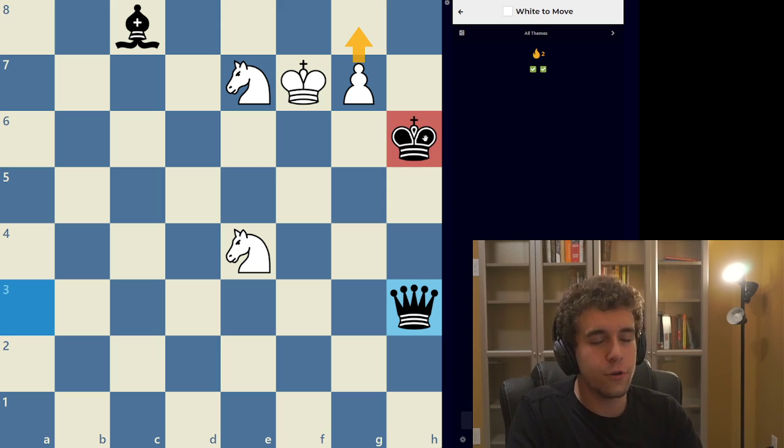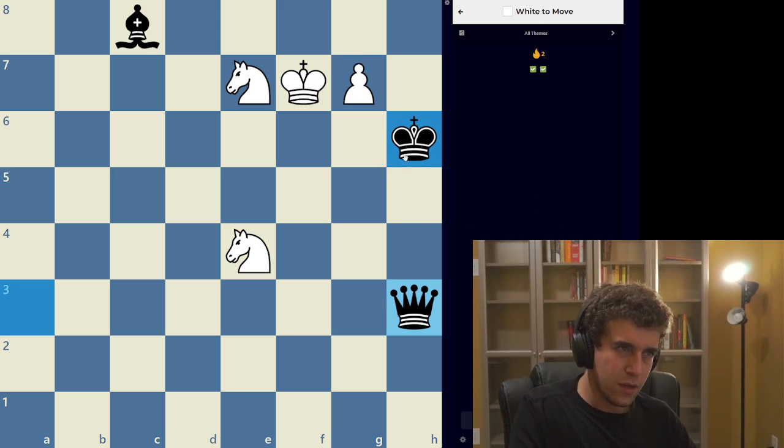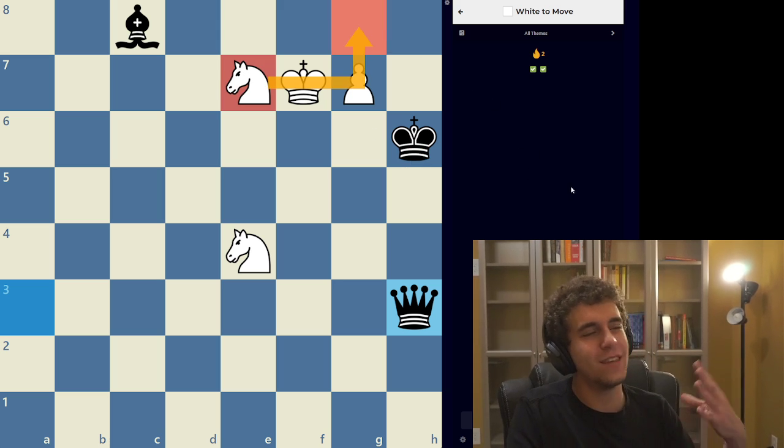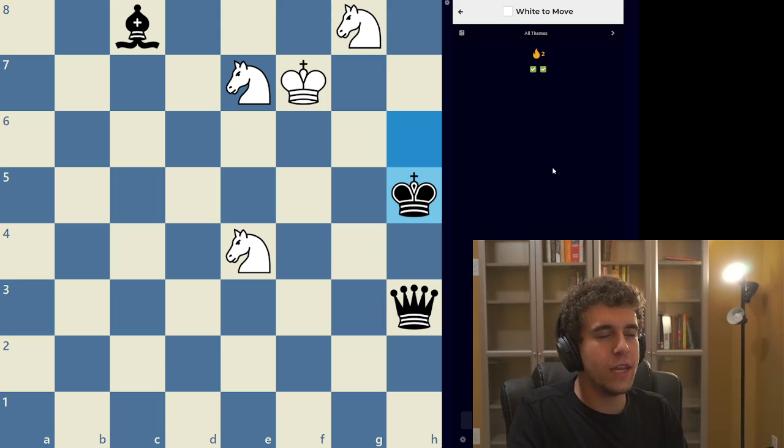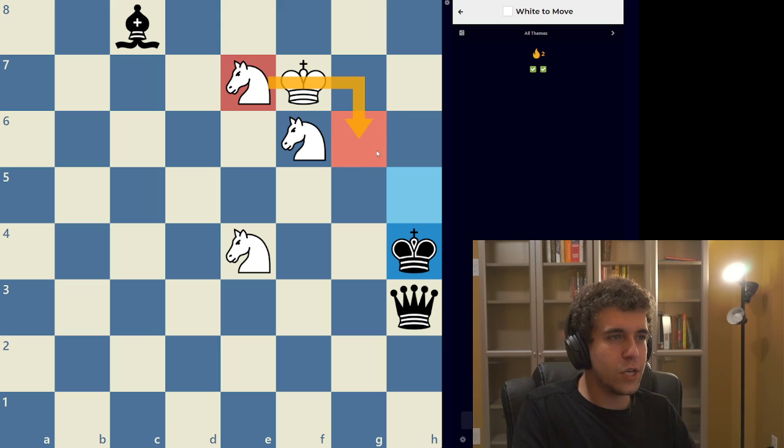After g8 equals knight, the king has two escape squares. If the king moves back to h7, the mate is pretty easy: we move this knight to f6, and after the king comes to the corner, the other knight swings around to g6 — checkmate. So after g8 knight, the king has to go up to h5. Using process of elimination, that newly promoted knight goes back to f6 with checkmate. If the king moves up to h4, knight g6 is mate — notice this knight guards g3. If the king moves back to h6, this knight goes to g8 with mate. The reason we don't use the other knight first is because we'd relinquish control of g3, and the king escapes via g3. So the knight goes back, then knight g6 — simply checkmate.